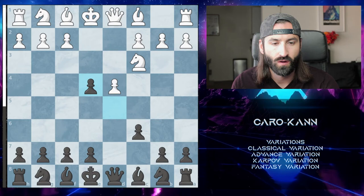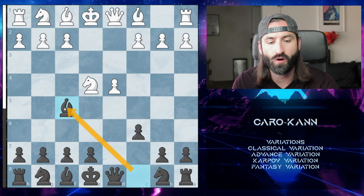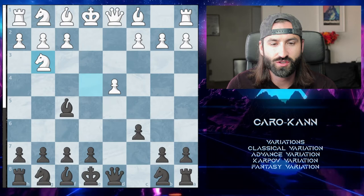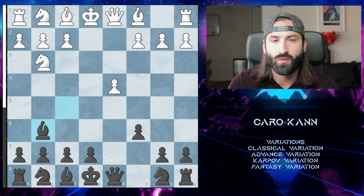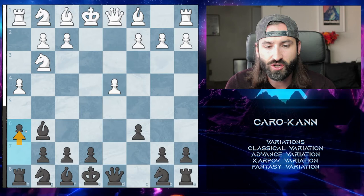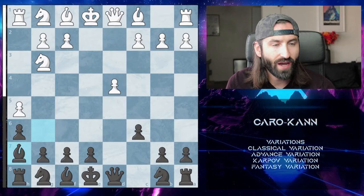We will take on E4, they take with the knight, and then to open up the classical variation, we go Bishop to C5. From here, white has a myriad of different options, but they usually go Knight to G3, attacking this Bishop and causing us to retreat to G6. This is the most basic classical line. The best thing for white to do is to push up to H4, trying to trap this Bishop in. We then push up to H6, creating an escape square, and when they push up, we retreat that Bishop back.